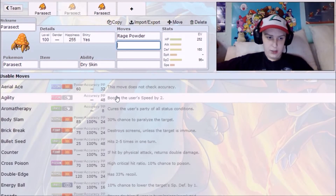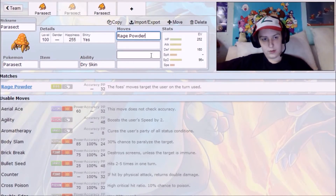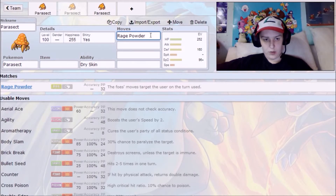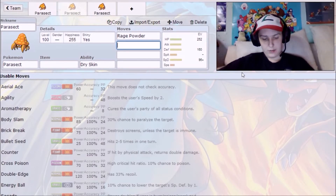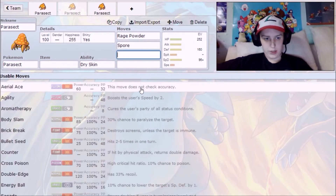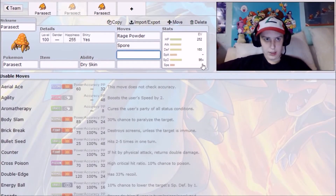Rage Powder forces the opponent to attack you instead of your teammate in a double battle, which is great for saving frail teammates. Parasect is bulky so he'll be eating up attacks like nobody's business. Rage Powder is definitely a staple on this set. Spore is also on here — so few Pokemon learn it, you can't pass it up. It's just amazing.